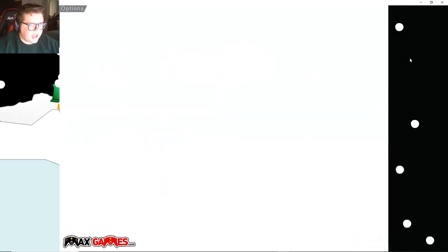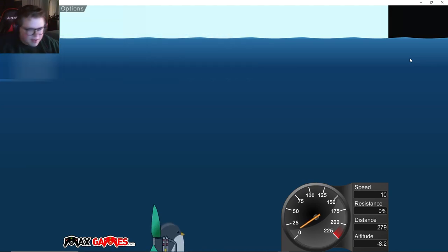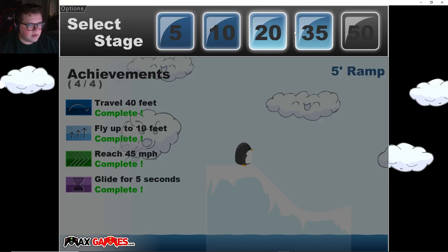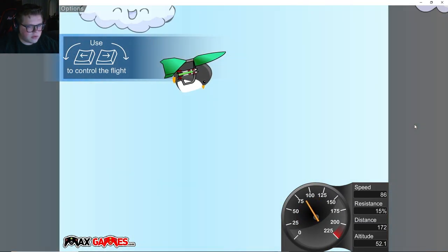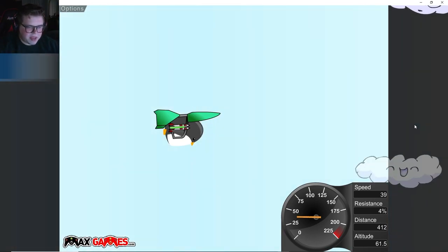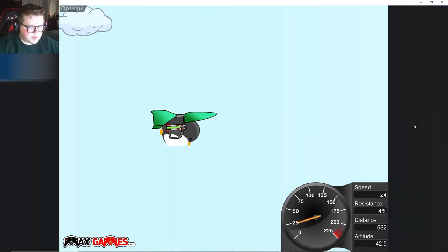We're not even far off from $10,000 on that one. I wonder - does the rocket or glider decide it? I think it is the glider. Let's try to hit that 150 mph - there we go, we hit 150 right there! That'll give us a good bit of money to hopefully get the other rocket. This glider is a little nuts, so we might have an easier time. This one even shows our distance which is kind of cool.